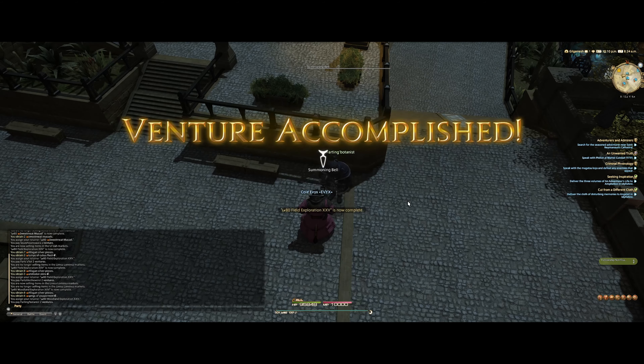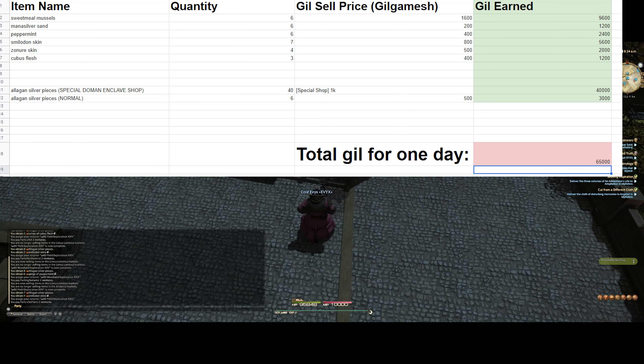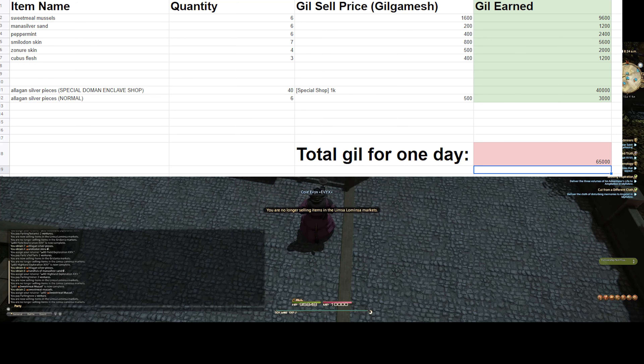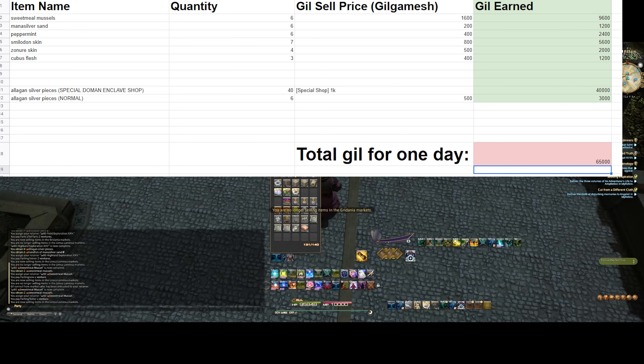Adding everything up in a spreadsheet we can see that I have gotten the following: 6 sweet meal mussels selling for approximately 1.6k gill apiece totaling 9.6k gill; 6 mana silver sand selling for 200 apiece adding up to 1.2k gill; 6 peppermint selling at a modest 400 gill each adding up to 2.4k gill; and 7 simulodon skins selling for 800 gill apiece for 5.6k gill total.